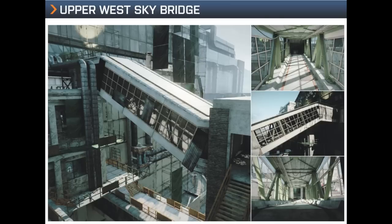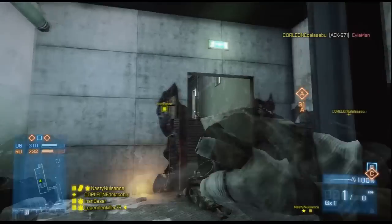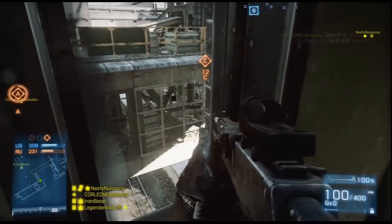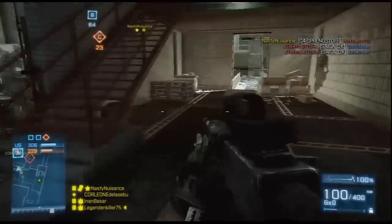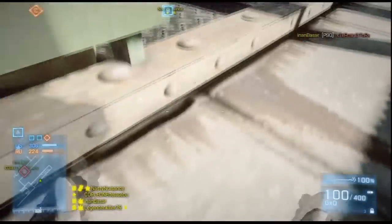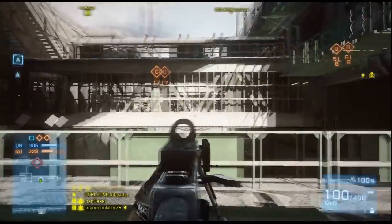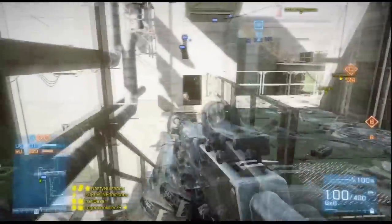Jetzt kommen wir zum westlichen Teil, zu den zwei westlichen Brücken. Zur oberen Brücke kann man nicht so viel sagen – kann man eigentlich nur so Claymores in den Eingang legen, damit man da nicht so durchlaufen kann. Wenn man durch das kleine Fenster hier guckt, kann man auch schön auf C draufballern. Aber würde ich nur beim Durchlaufen oder Vorbeilaufen machen, weil hier man doch ziemlich wenig Deckung hat. Und hier kann man sich auch hinter diesen Absperrungen hinlegen. Man muss halt nur aufpassen, dass man hinten nicht runterfällt.